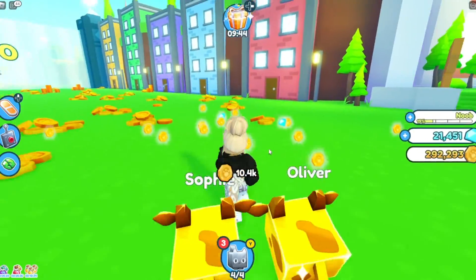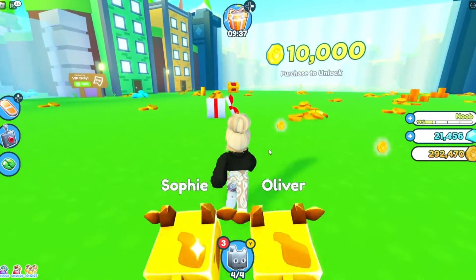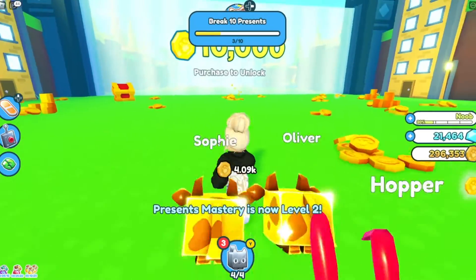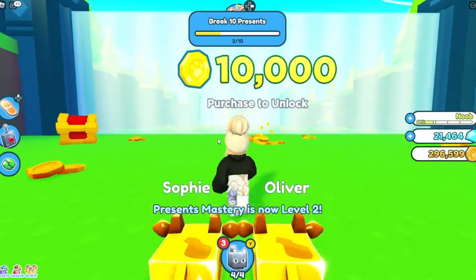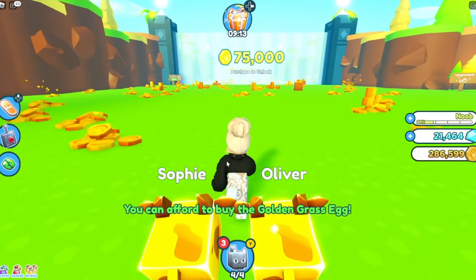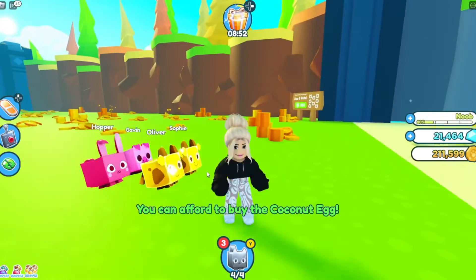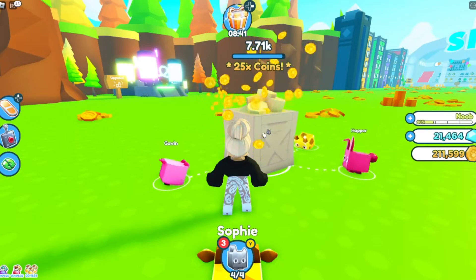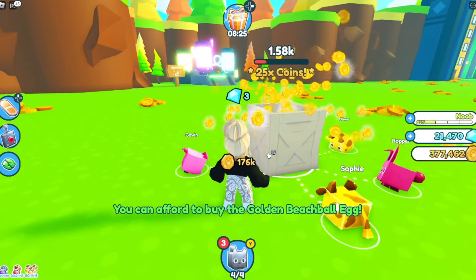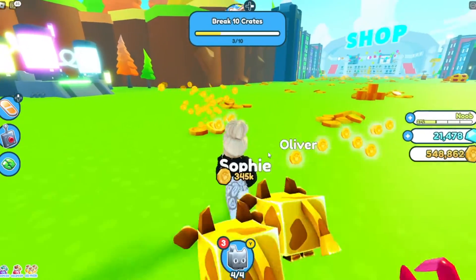Oh, I got a mystery bag of cash! Oh my gosh, look how much money that gave me — I am loaded! I want to get this present just because it's a present. Let's unlock the forest area and the beach area. We just got so much money but we can't afford the next area. Let's look for a raining pot — 25 times coins! We can now afford some new eggs since we unlocked those areas — a forest egg and a beach egg.